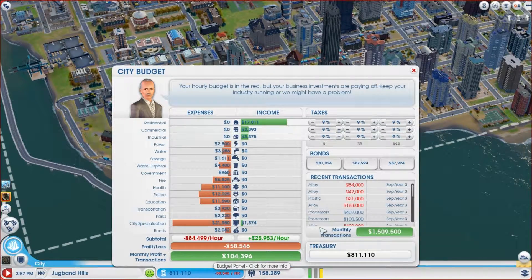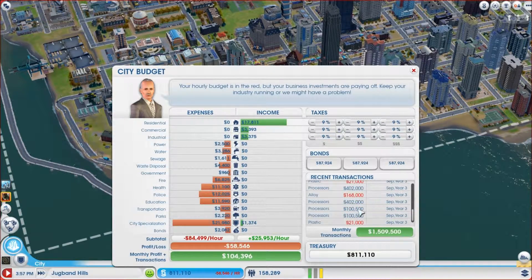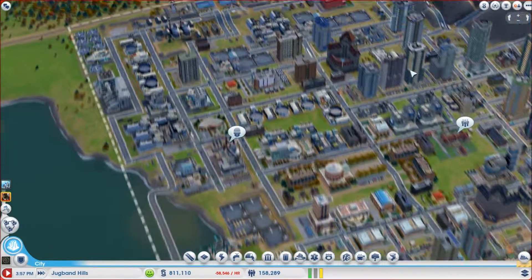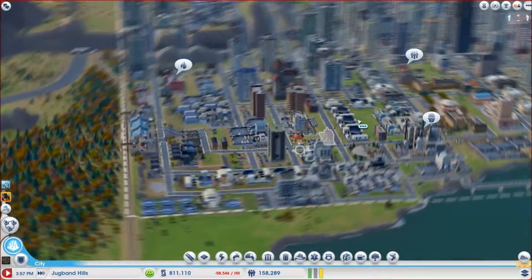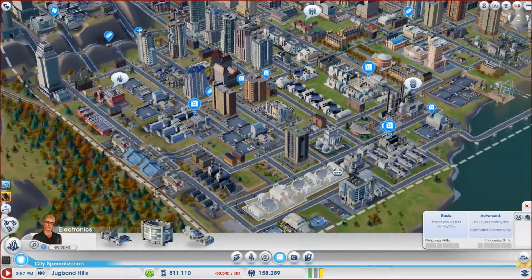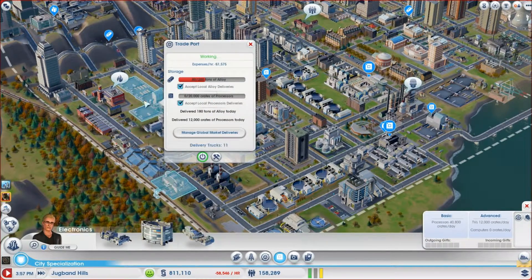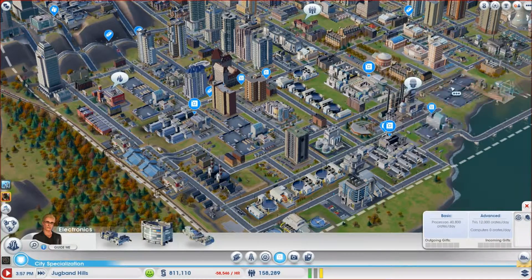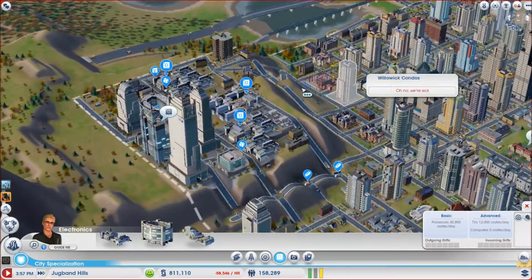I've got minus 58k an hour, but then a dinosaur comes. As you can see, look - 402k dollars of processors, or simoleons. Got all the processor factories, trade ports - two trade ports actually - and a TV center.